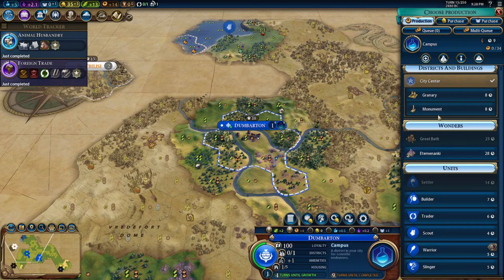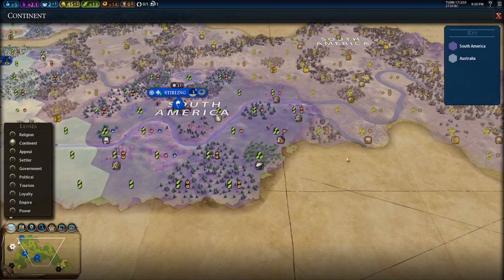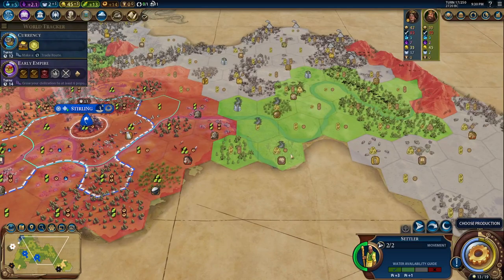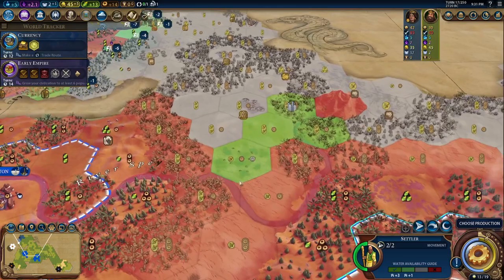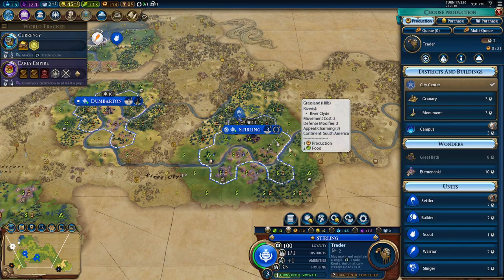One of our scouts is promoted. I know there's barbs around — let's put in the discipline card. Our warrior might need to clear some camps. We have another settler out. We could settle quickly on that geothermal fissure — that could be pretty good, another good campus. There's also a luxury down here. I kind of like the idea of a triple campus opener for once, which would go nicely on this spot. Let's get a trader next out of our capital.